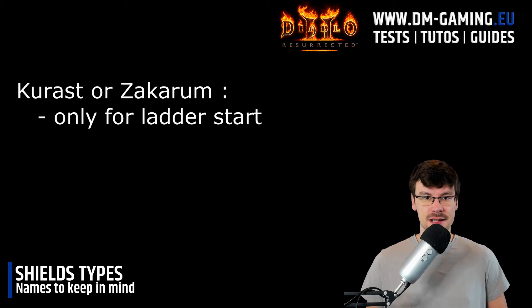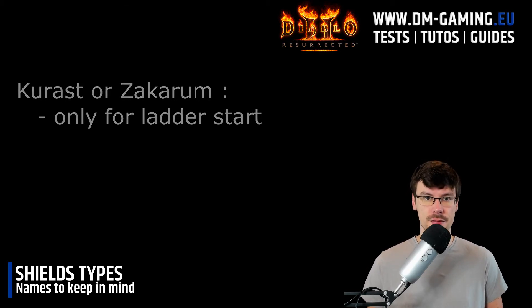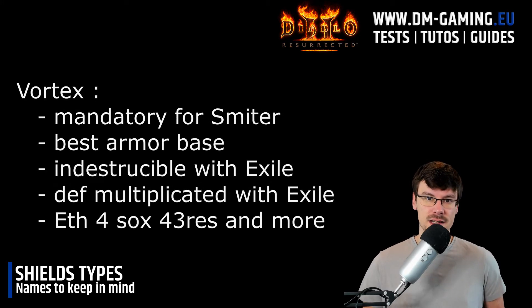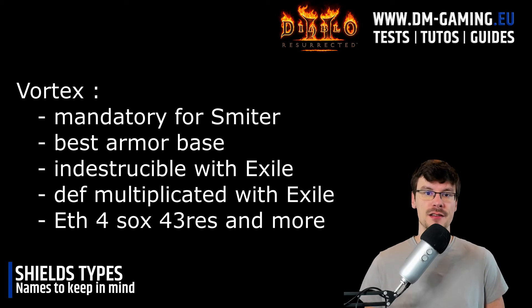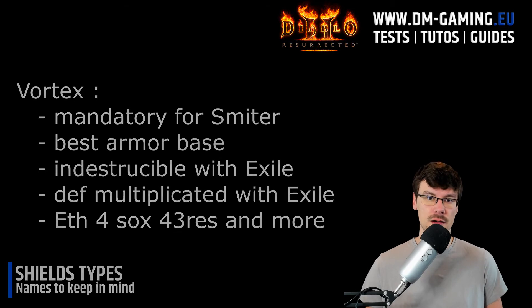For the Kurast Shield and Zakarum Shield it's easy — they are not good paladin shields, so I would advise not keeping them. You can use them at the beginning of a ladder, but after that you need to swap to a better base. The last shield is the Vortex Shield, and it's mandatory for an Exile base. Exile makes the shield indestructible and gives you the Defiance buff, meaning a lot of armor — that's why you need a Vortex Shield, as it has the best base armor. Make sure to get an ethereal Vortex Shield with four sockets and at least 43 all resistance. Be careful: a good ethereal Vortex Shield with 45 all resistance can be worth a lot of high runes.